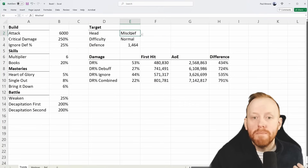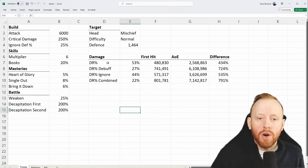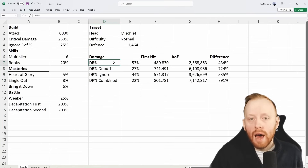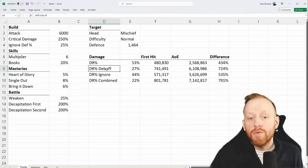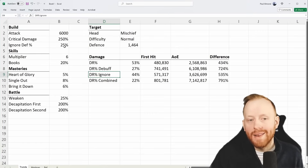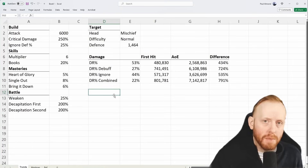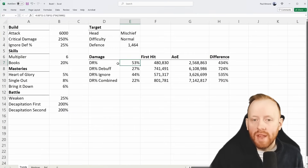We're first going to have a look at the mischief head on difficulty Normal. It has a defense value of 1.464. I've got four damage reduction percentages: no decreased defense and no ignored defense hitting a head with just standard; with just the debuff; with just the 25% ignored defense; and with both the debuff and ignored defense combined — basically a full efficient build. The mischief head will reduce 53% of its incoming damage.